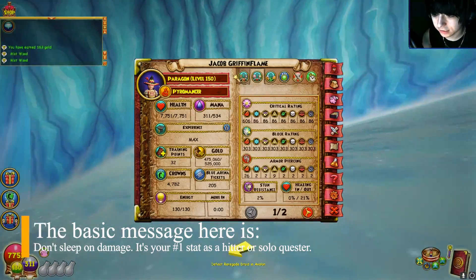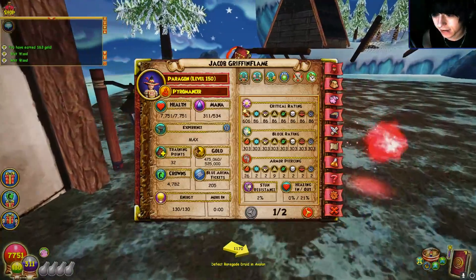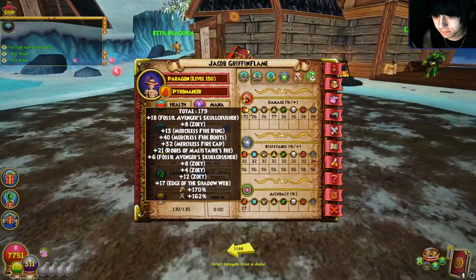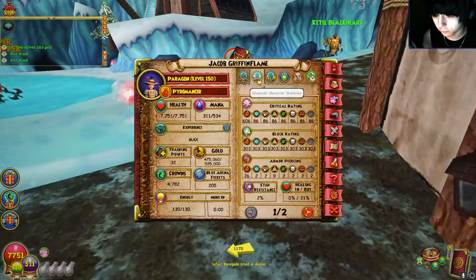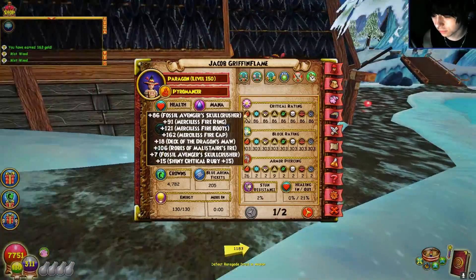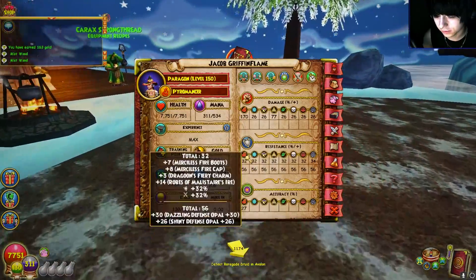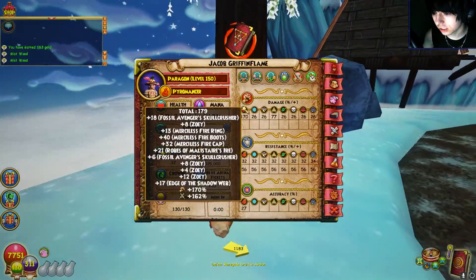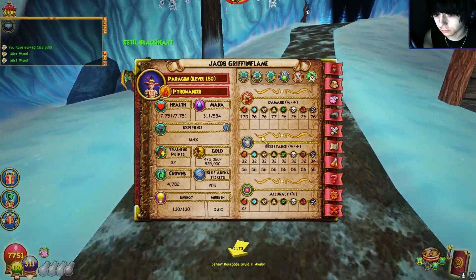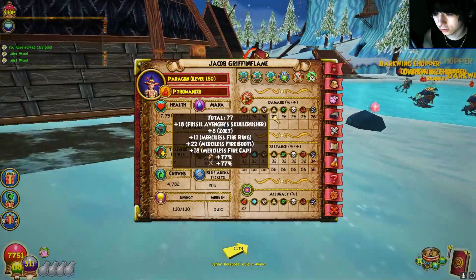It's much more important to prioritize damage over something like critical or block in the early game, simply because critical doesn't factor in as much as damage until you're around 180 to 190 damage. At that point you'd want to look at pierce or critical. As a general tip, especially before the middle of Arc 3, you want to be focusing entirely on damage and resist as your main stats, and critical will matter very little.